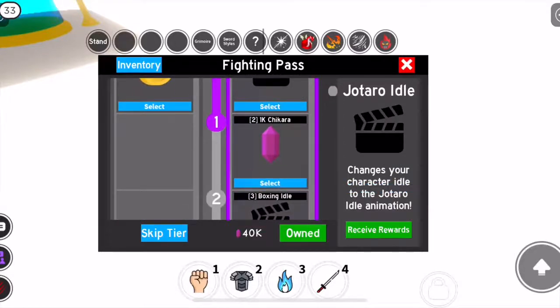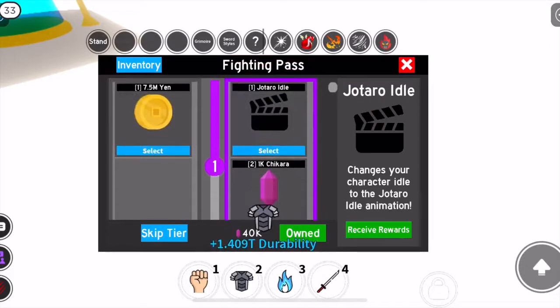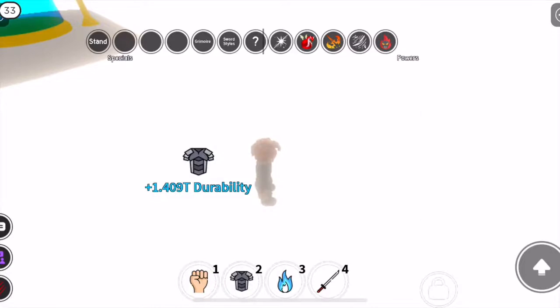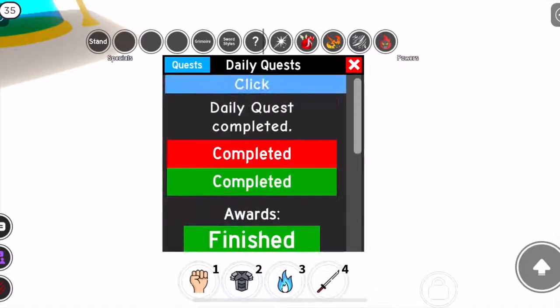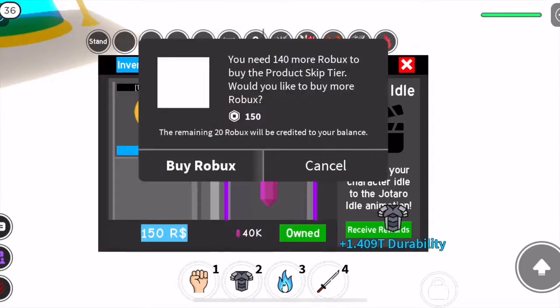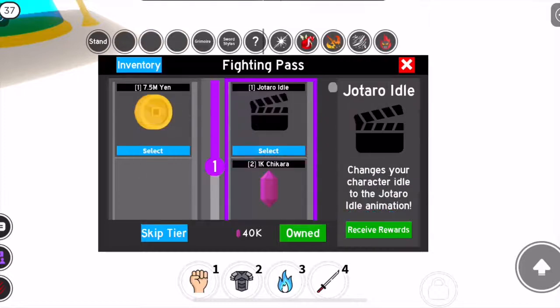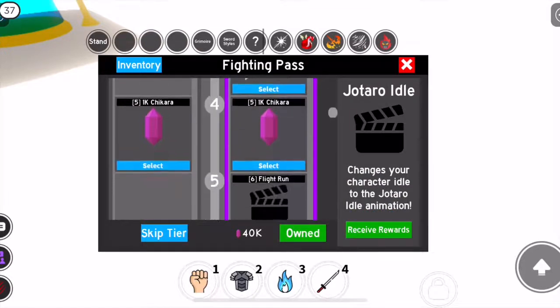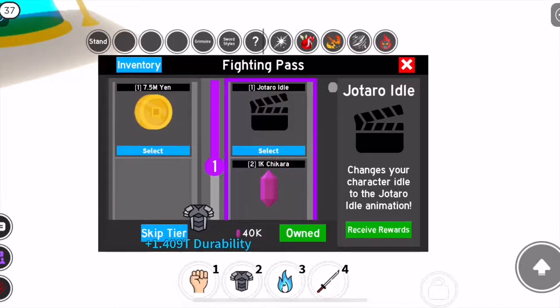Maybe you are thinking now that it is very hard to get Kirito. Kirito needs 400 XP so that you can unlock him. And for every day, I guess you can get 15 to 20 XP. There's another way, but you need to spend Robux — you need cash. You just need to click the skip here on that window on the fight pass and you can just pay Robux. If you don't have that, you just really need to grind.